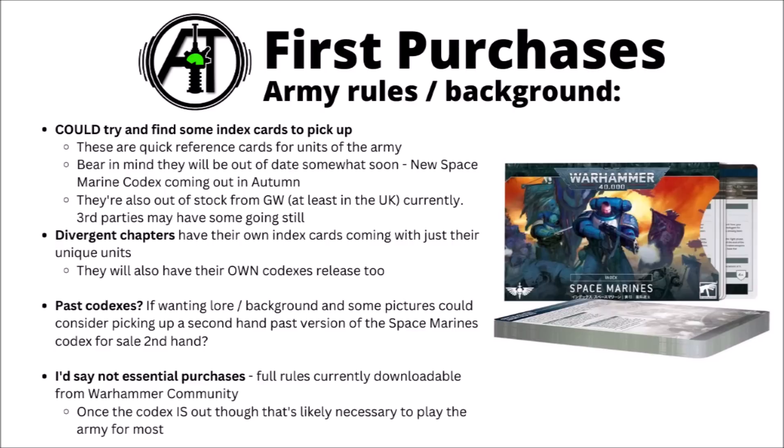If you're going for one of the more divergent chapters — Blood Angels, Black Templars and the like — they have their own index cards with their unique units. You'd need both the generic Space Marines cards and the chapter-specific ones, or look at both PDFs. The divergent chapters will also have their own codex releases; the standard Space Marines one comes out in autumn, with the first divergent codex expected to be Dark Angels in spring. For lore and pictures, past versions of Codex Space Marines can be found fairly cheaply online, though the rules will be outdated. Once the Codex is out you'll need it to play most games of 40k.